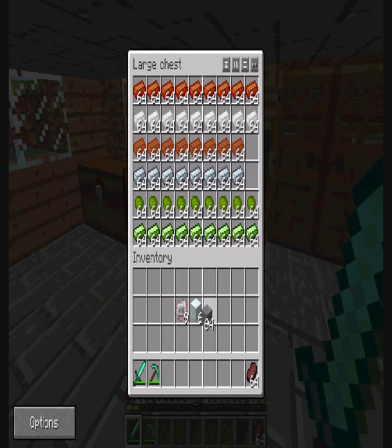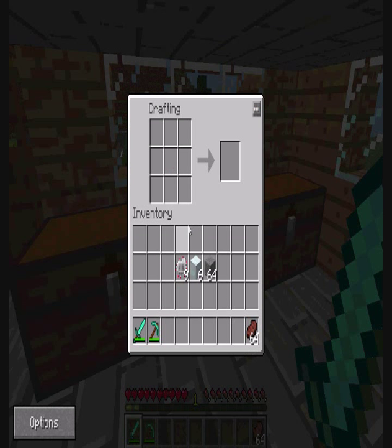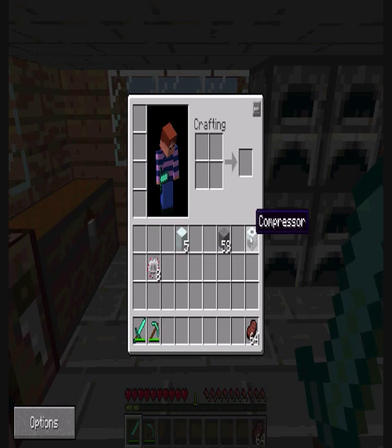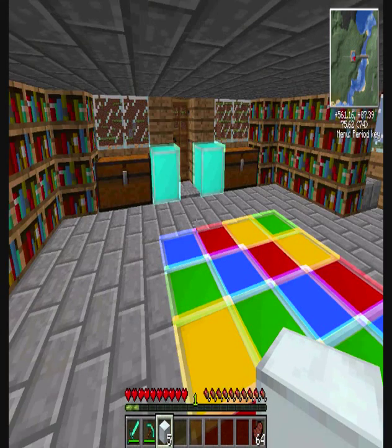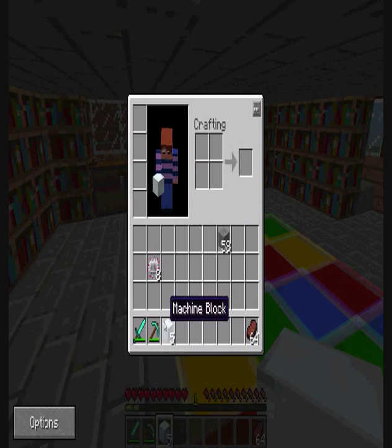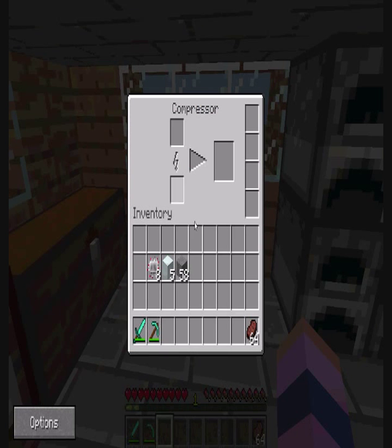So we're going to need some stone in order to build ourselves a compressor. Basically it's just a circuit on the bottom, machine block in the middle, and stone all the way along the sides. So there's our compressor. Compressors are used to compress materials into slightly better things that are slightly more useful, and we're going to need that throughout our series. We're going to need lots of things compressed such as alloys and other things.